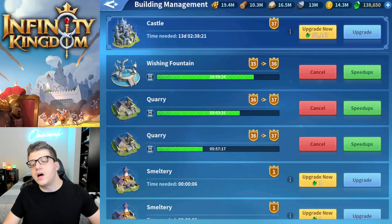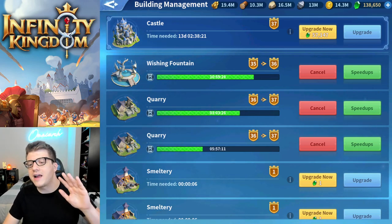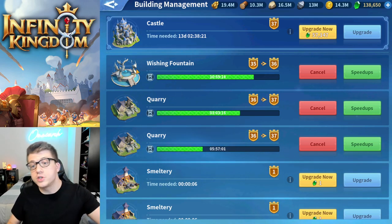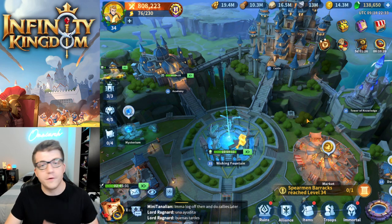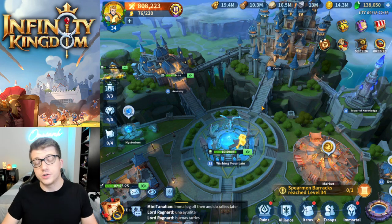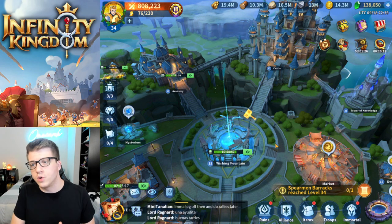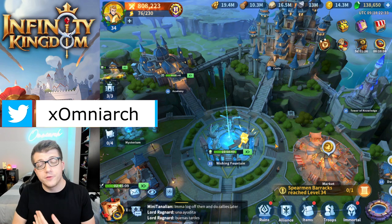Beyond that, you can unlock a third builder by purchasing a very cheap bundle — about $5 — which unlocks a permanent builder queue on top of the one you start with. If you buy the bundle, you'll have two permanent builders all the time, and then a third with contract builders. The permanent builder is probably the most valuable bundle you can purchase in the game for $5 — it effectively doubles your building speed. Very good investment.